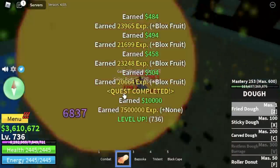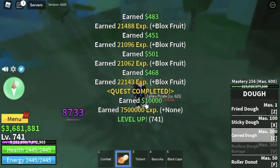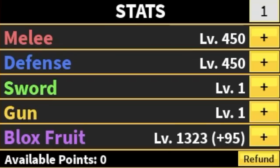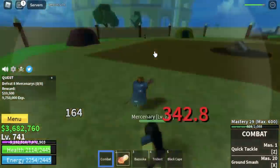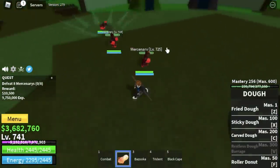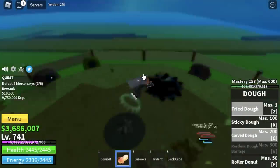Now you are ready to grind in the Second Sea. Our stats: melee and defense 450, Blox Fruits 1323. For our first target, we're gonna start with the Mercenaries. Logia is in effect at this level, so there will be no problems defeating these mobs. You need to defeat 8 to finish a quest. We're gonna grind here until you reach level 793, and yes, we're gonna skip the Diamond Quest.